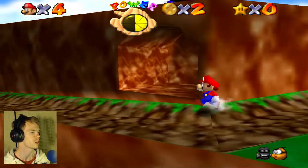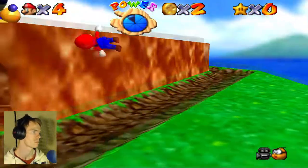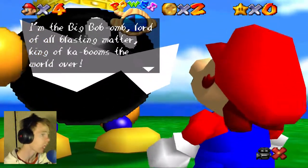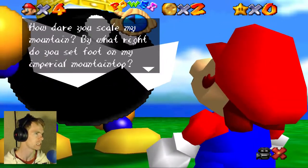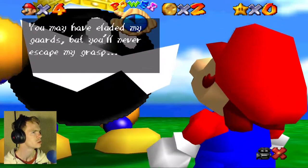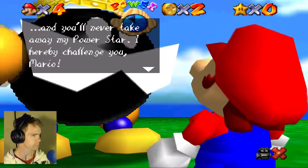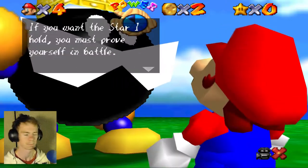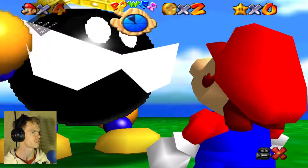I'm Big Bob-omb, Lord of all the Blasty Manners, King of Kabooms, the world over. Okay, how dare you scale my mountain? By what right do you set foot on my imperial mountaintop? You may have eliminated my guards, but you'll never escape my grasp, and you'll never take away my power star. I challenge you, Mario. How do you know my name? Whatever. If you want the star back, put yourself in battle.